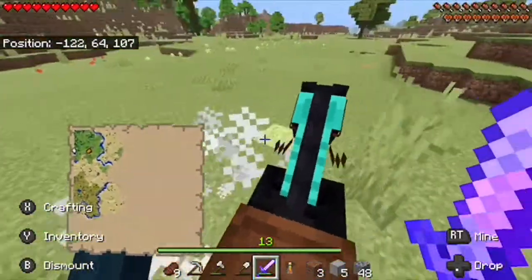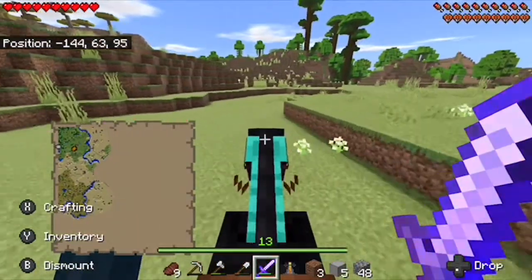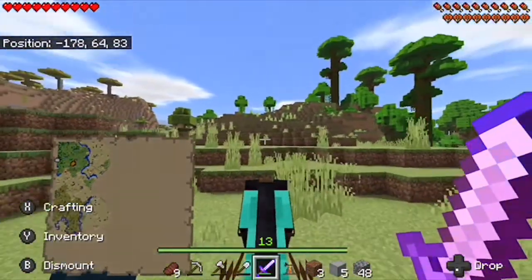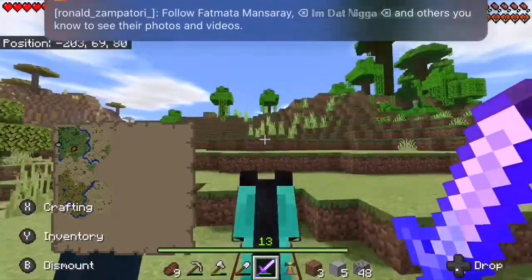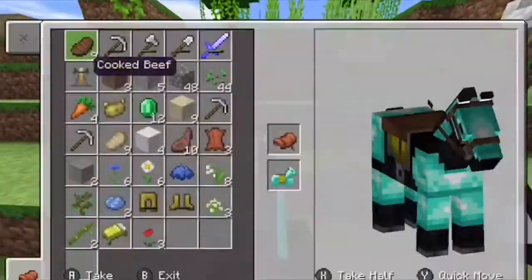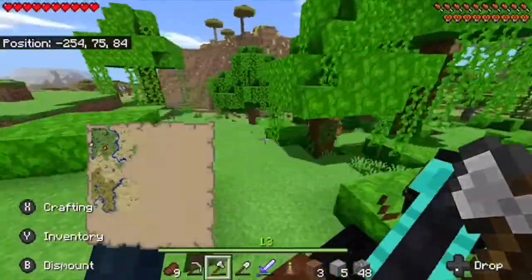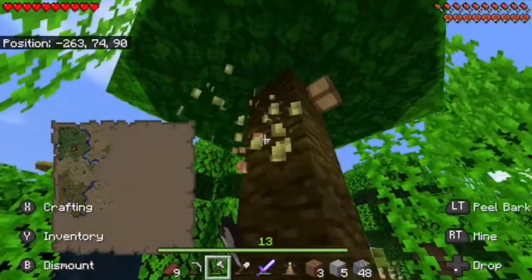So I'm just going around killing these mobs and I'm coming up over to the jungle area because I want to get some jungle saplings and bamboo. I did steal some from him but I still would like to find my own bamboo in the wild.